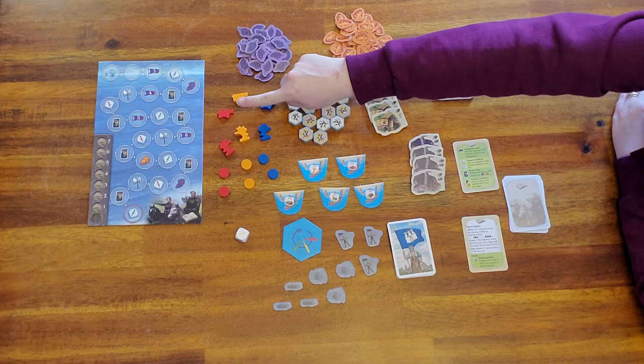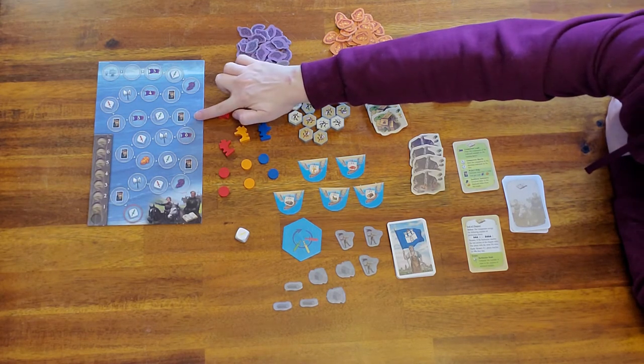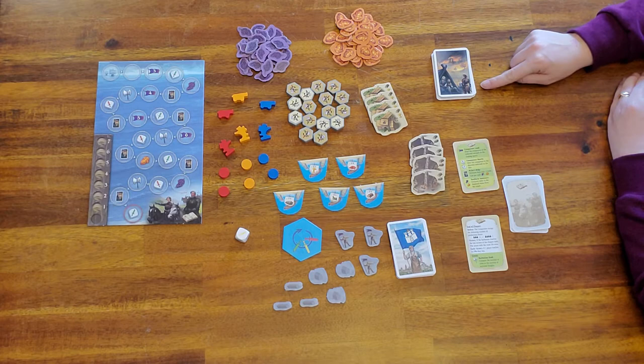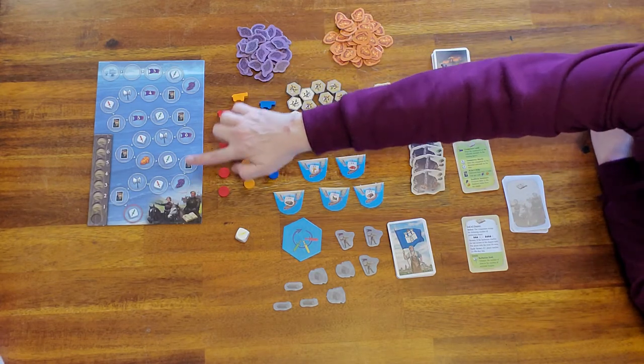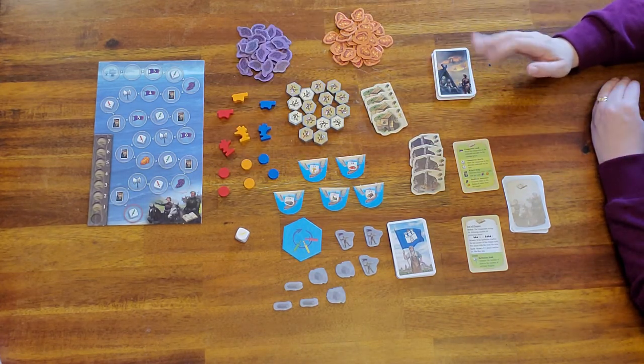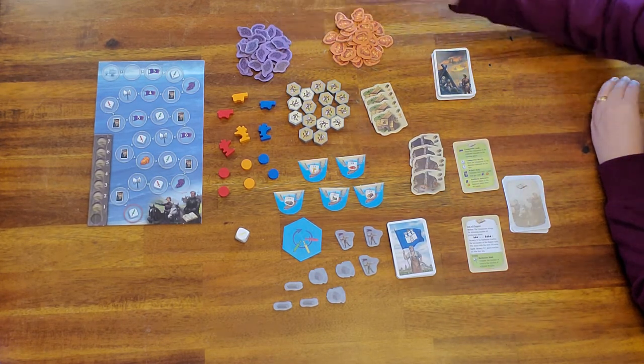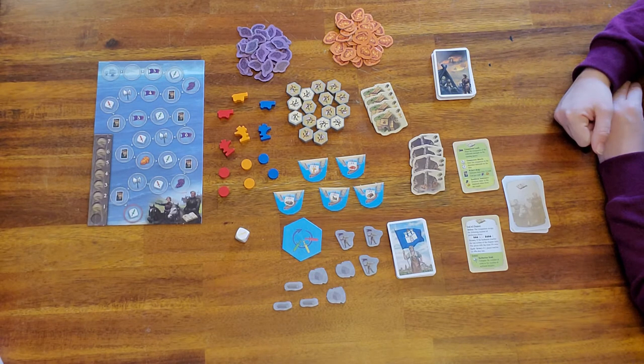Notice that the barbarian board has these cards — that's the only time you can actually purchase those. It also has the wine and the amber: when the barbarian lands there you get an extra piece of wine or amber depending on where the barbarian landed.